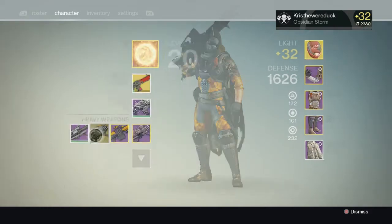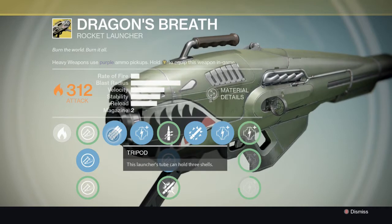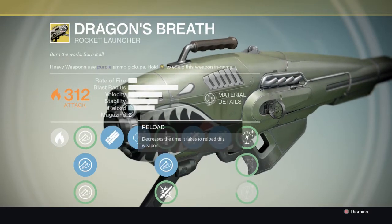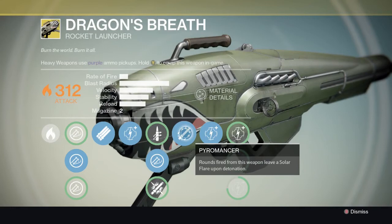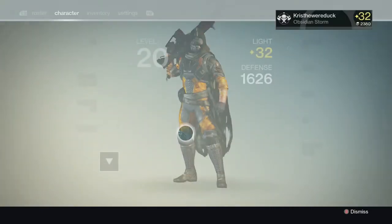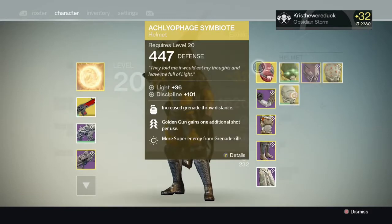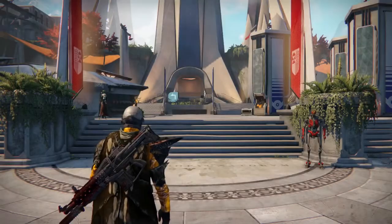He has Dragon's Breath. Its unique perks are Tripod, where the rocket launcher can hold three shells - I believe it's the only gun in the game that does that - and Pyromancer, where rounds fired from this weapon leave a solar flare upon detonation.